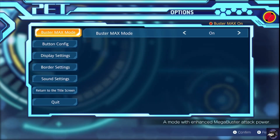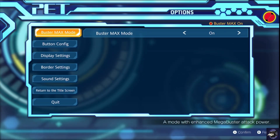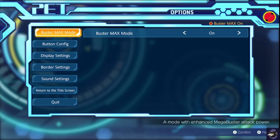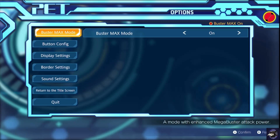Alright, and welcome to another 'spawn a certain boss on Mega Man Battle Network 1.' This time we're going to do Color Man. This run is probably one of the trickiest ones, just because the first save is not as easy as all the other ones I've shown so far.